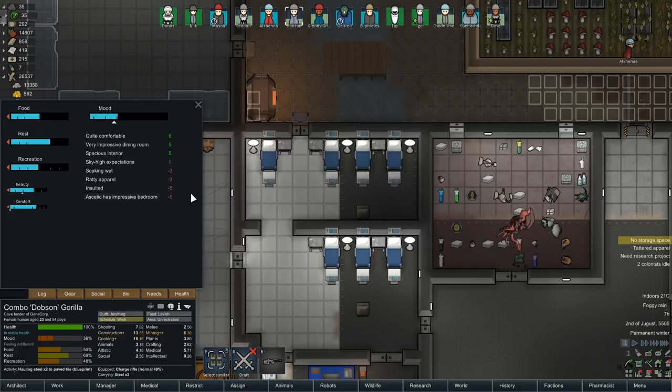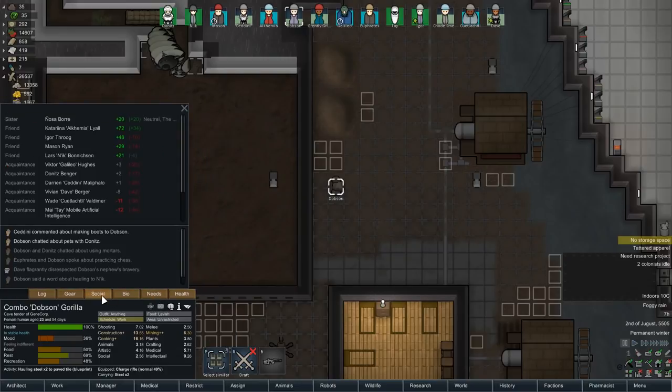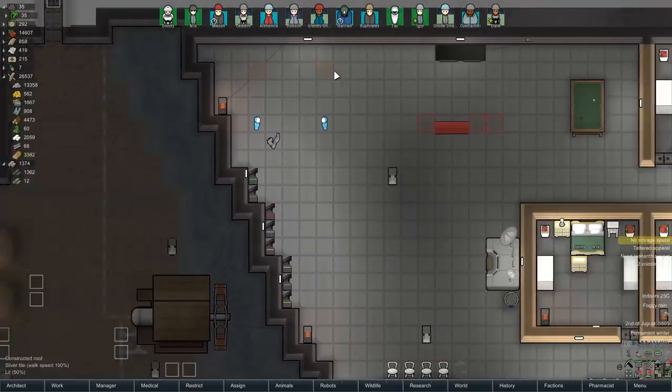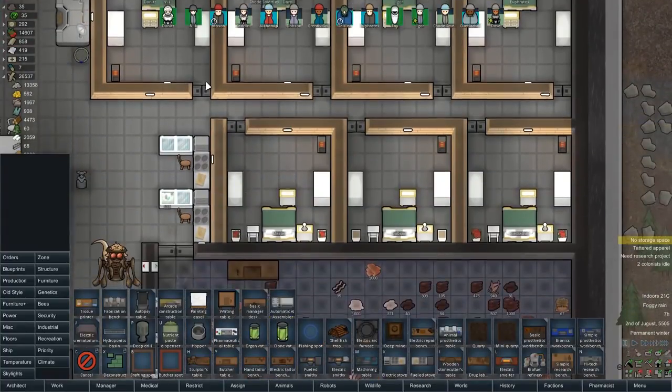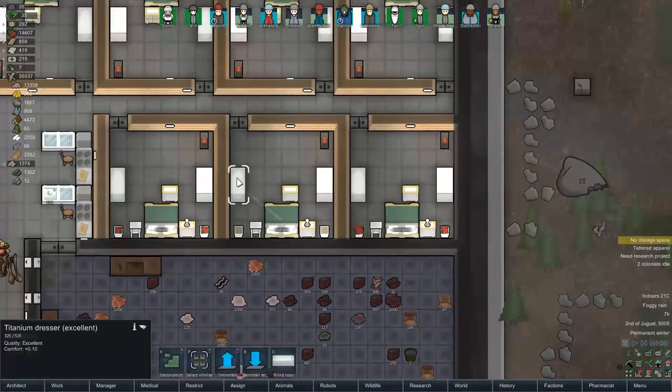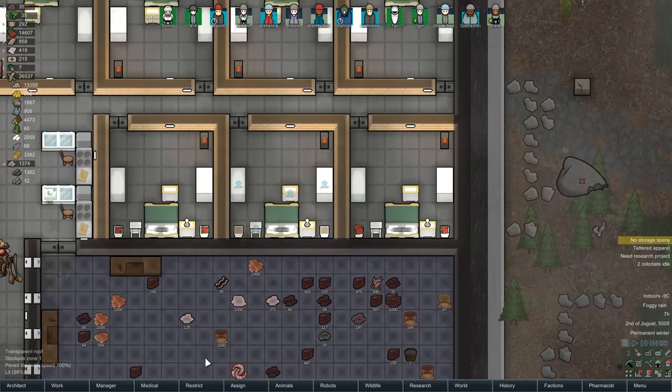Dobson - you're not in a relationship with anyone, are you? No, that's absolutely fine. So we're going to find Dobson's bedroom and pull out all the stuff in it. He does have a bedroom. So what I'm going to do is basically go ahead and uninstall all of this, just in case we get any more colonists. I've also installed a really cool mod - I'll show that one in a second.